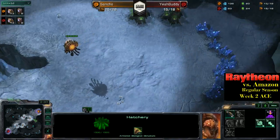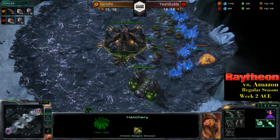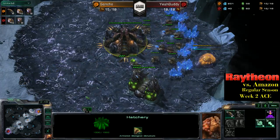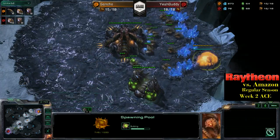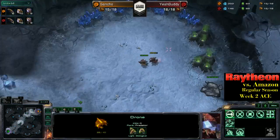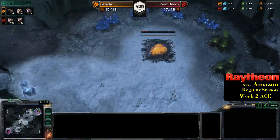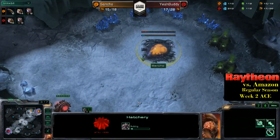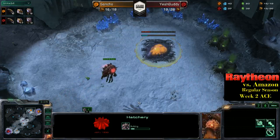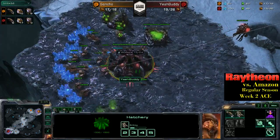That's the same beginning play. We did see opposite beginning play in earlier games between BBZ and Set. They do the fast expand and then the spawning pool. Both Sancho and YeahBuddy are pretty effectively laying down some map control with their overlords. Sancho able to get down his fast expansion, while YeahBuddy is more focused on getting his drone count up. Both are effective means of starting off the game as Zerg.